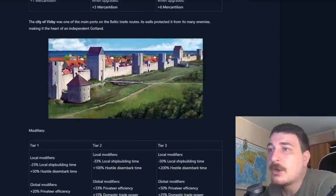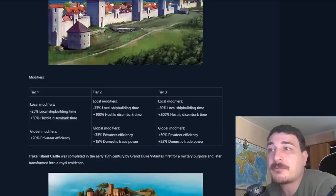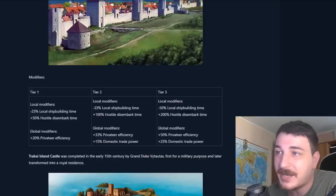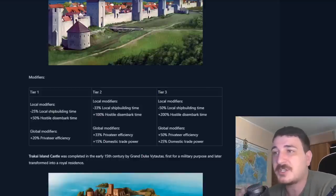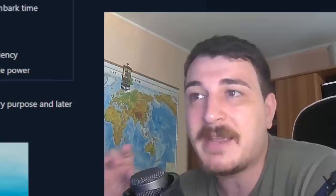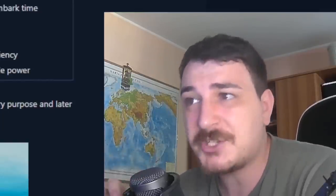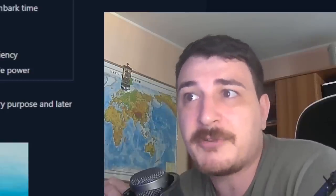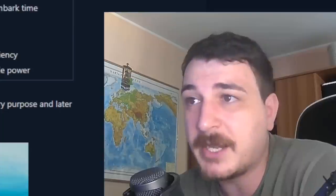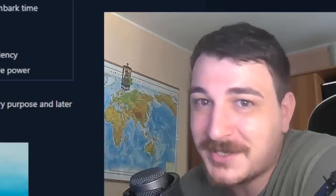The city of Visby in Gotland also gets its own monument, which can have up to minus 50% local shipbuilding time and hostile disembarkment time, plus 50 privateer efficiency since this is a pirate nation, and domestic trade power. If you really want to cheese this, the privateer efficiency can be doubled down on by combining it with Caribbean monuments that also give privateer efficiency. Potentially, adding all monuments and other sources together, you could get up to around 300 privateer efficiency or more.